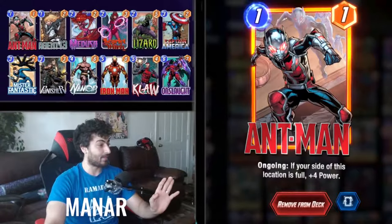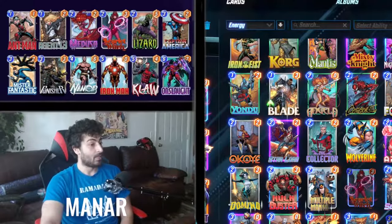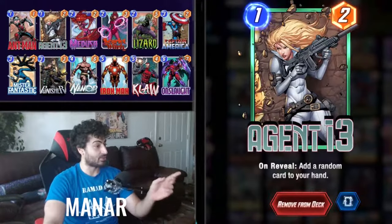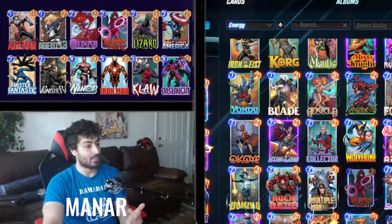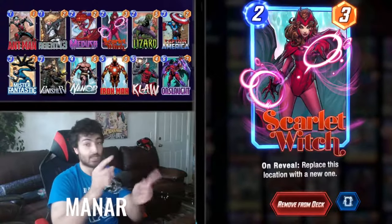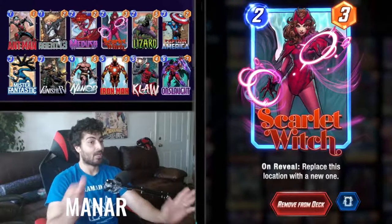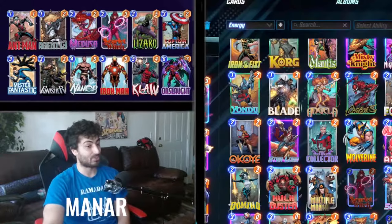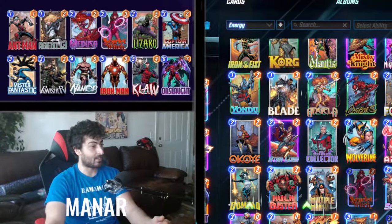All other cards are insane. Ant-Man always goes in the center. Agent 13 always goes to the left — just to gain a card for value. Medusa is broken in the center. Scarlet Witch fixes center and left side lanes and never touches the right side, because Namor is the only card that goes on the right side. If the center is a bad location, use Scarlet Witch to fix it.